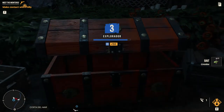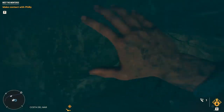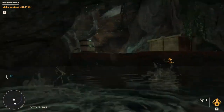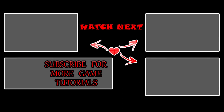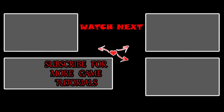This chest contains only the charm item. To exit the cave you have to go to the left and jump inside the hole you will notice here. This will bring you to the starting part of the underwater cave system, where following the route you will find the exit.